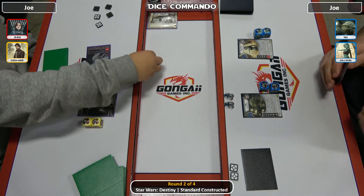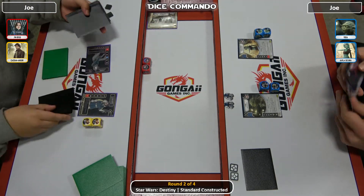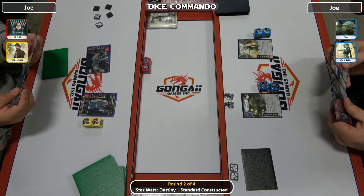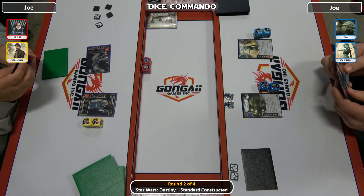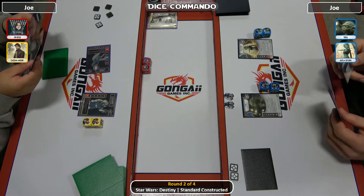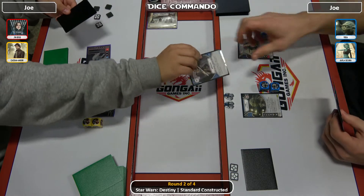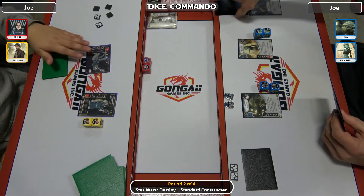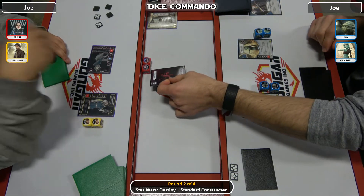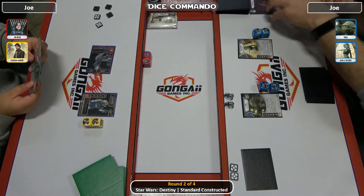Jyn comes out and she rolls pretty hard. She's going to look at the top three cards of this deck, put them back in any order, and then discard the top card. She looks it over - I think I saw a Jedi Saber in there. She gets rid of Unbreakable. Then Motive - calling range, I'm assuming calls range, but gets a blank, which she certainly didn't call.